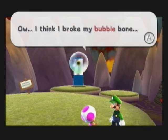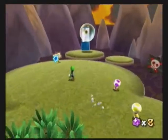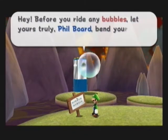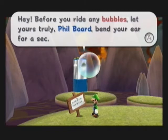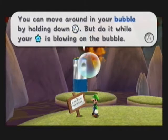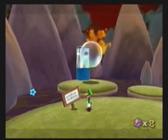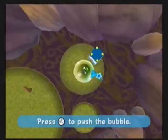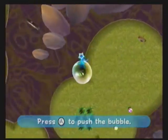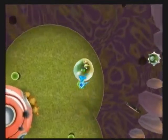I think I broke my bubble bone! Before you ride any bubbles, let yours truly Phil Board bend your ear for a sec. You can move around in your bubble by holding down A, but do it with your pointer. If you go too far on one side, use the pointer to blow you back. The longer you hold down A and the closer you are to the bubble, the farther you will go. It's all about touch and go here.